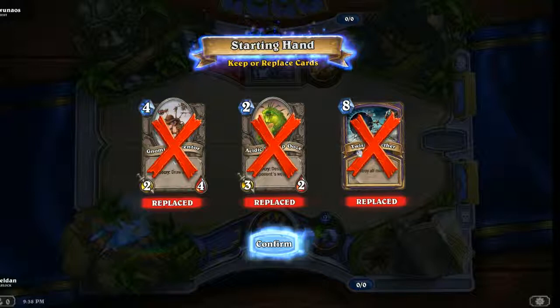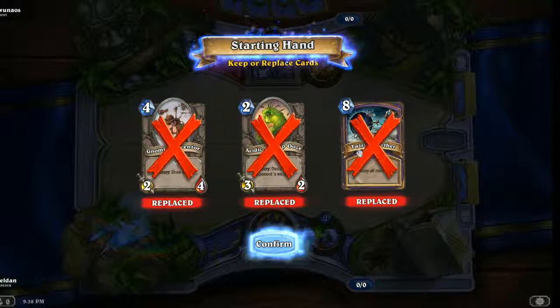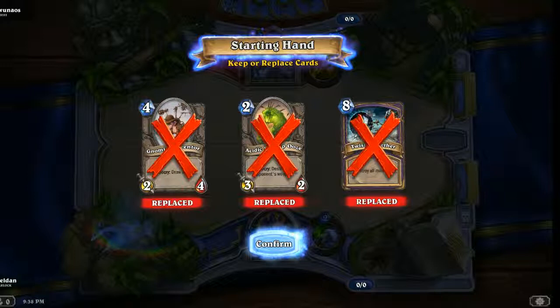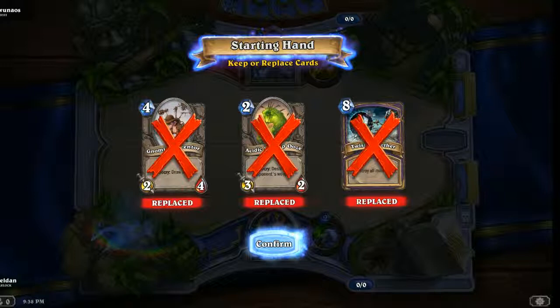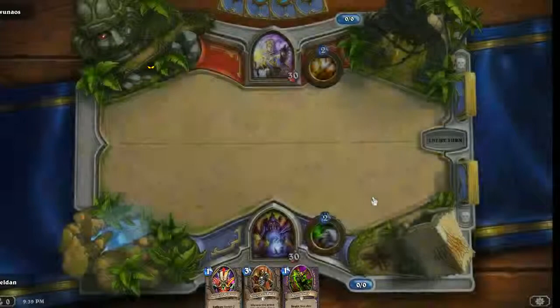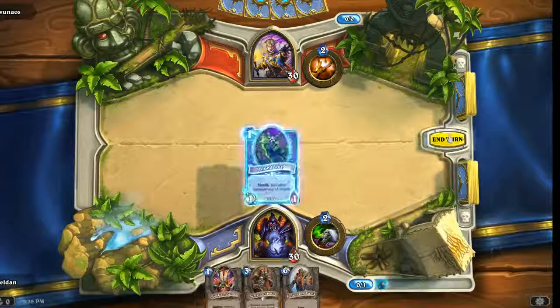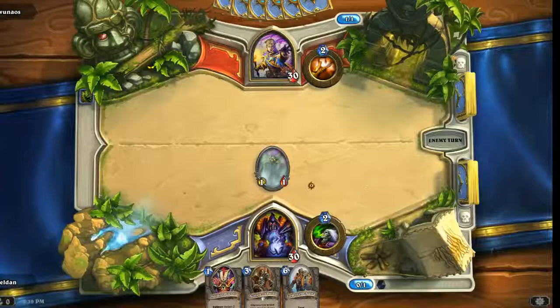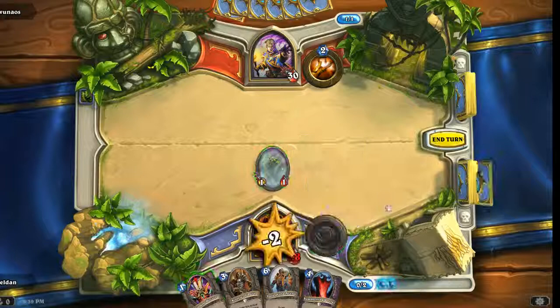So looking at this hand, I do not like any of these cards. I would rather not have any of them. These two both die — they're both not cheap. The Gnomish Inventor costs four and it dies to a Shadow Word Pain. Twisting Nether I don't need at the beginning of the game — I'd rather get something that gives me some tempo. Okay, this is much better. I'm liking the mulligan on that one, because this sets my first couple turns up nicely. On the second turn I'll get a free card and then use the Voodoo Doctor to heal, and then the Bloodknife will make the Voodoo Doctor a 2-2 for one. It's kind of a win-win situation.